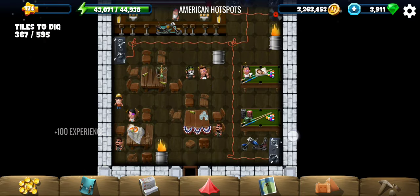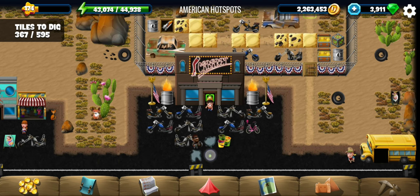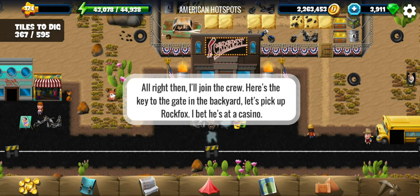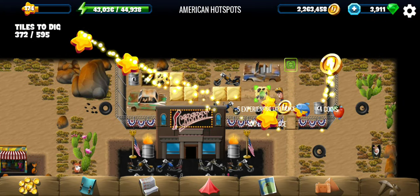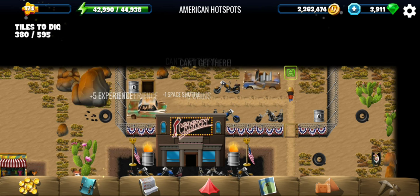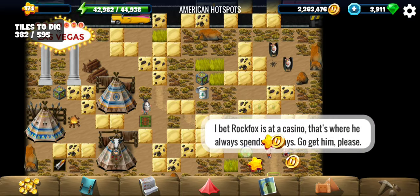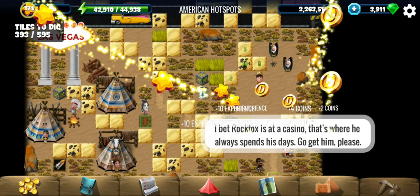We can also clean up for some extra XP. So that's it — we have paid off Grizzly's debt that he owed to everybody, and he has given the key to the backyard so he can pick up the third grave. Almost two thirds done, and two out of three graves is also done.